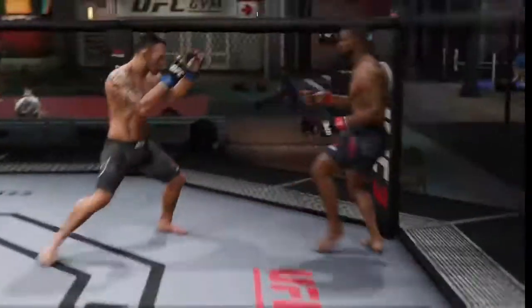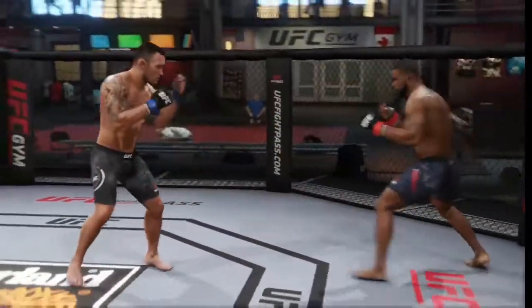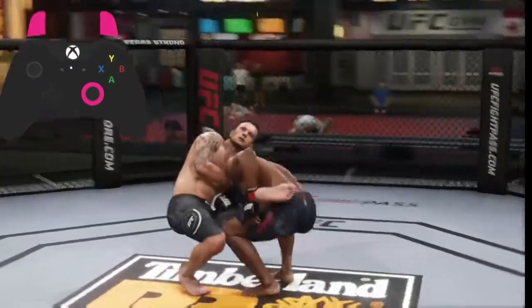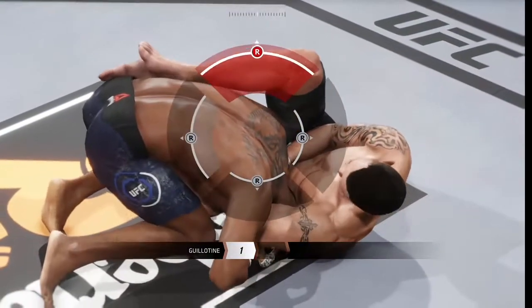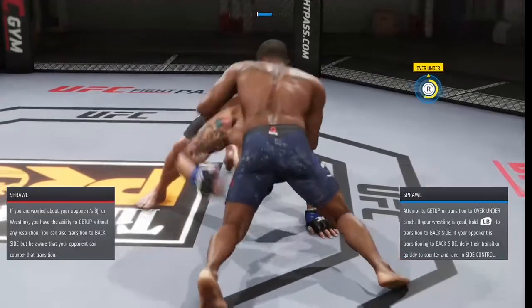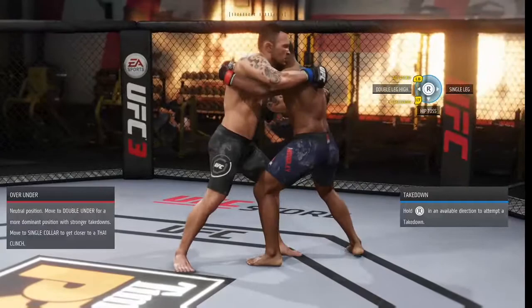The reversal will work in any situation — when they try to grab you, the clinch, the single, and the double — it'll work in any situation. This will save you a lot of time and trouble, and that's one reason why I like this takedown defense. Anyone can do it — Nate Diaz has good takedown defense as well.